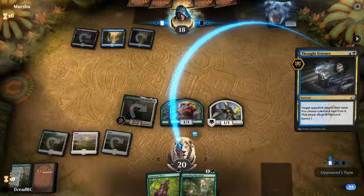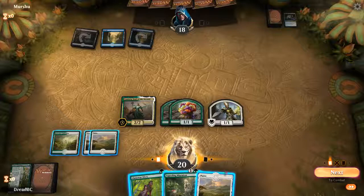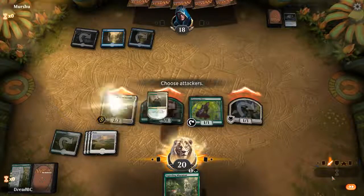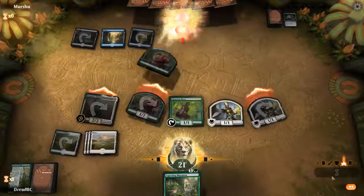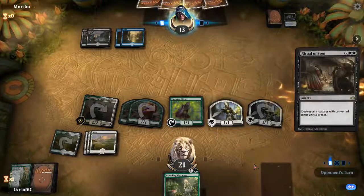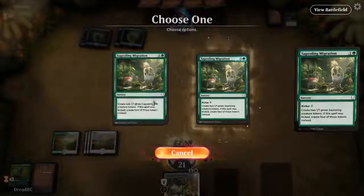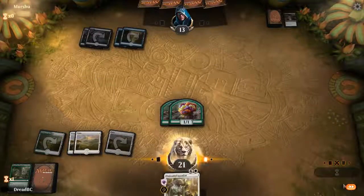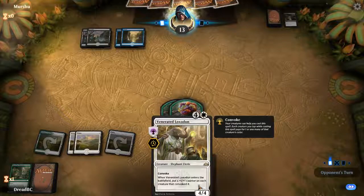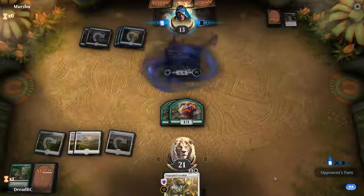Next turn I can Song of Freyalise and then kick a Saproling Migration and then lose to a Ritual of Soot — something like that. It might be worth holding on to the Saproling Migration just for that purpose. What we really want to draw is a Venerated Loxodon. He's going to get rid of that — yep. He got rid of that. There's Ritual of Soot. We need to draw land, we did not. So we're going to play this and then next turn we can Loxodon them — and that makes us immune to Ritual of Soot. Not immune, but less affected by it because he doesn't die to it. We fully expected that.